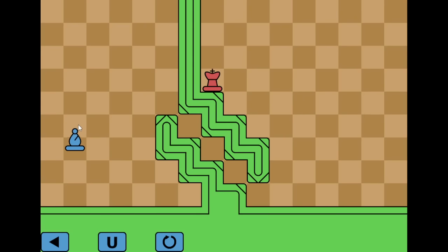Level 3 now. We're going to have to go all the way here, drop down, and change colors to a dark-squared bishop. Then go over here and kill the king that way.